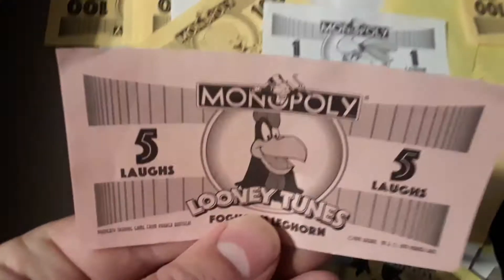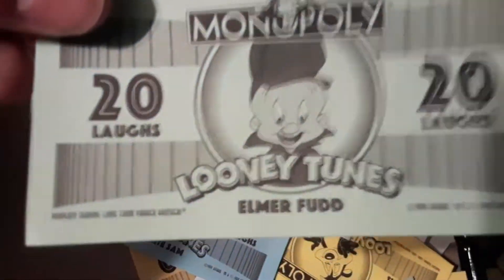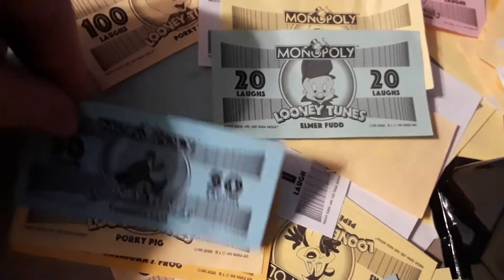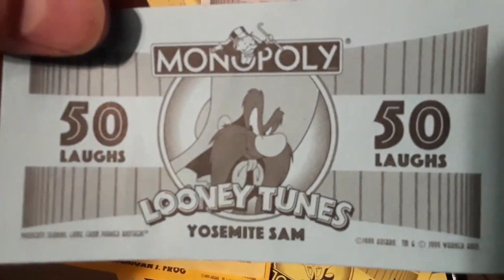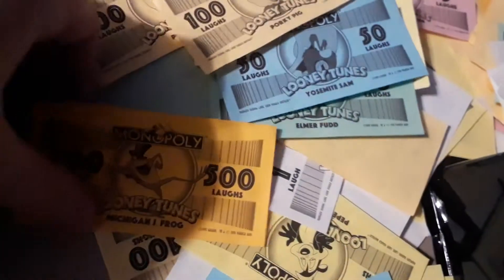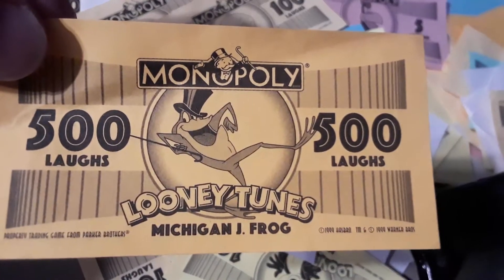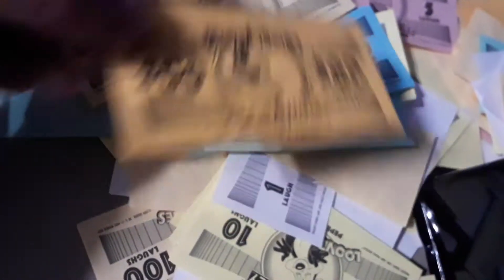First off, I got the money. We got Lola Bunny on the $1 bills, Foghorn Leghorn on the $5 bills, Pepe Le Pew on the $10 bills, Elmer Fudd on the $20 bills, Yosemite Sam on the $50 bills, Porky Pig on the $100 bills, and Michigan J. Frog on the $500 bills.